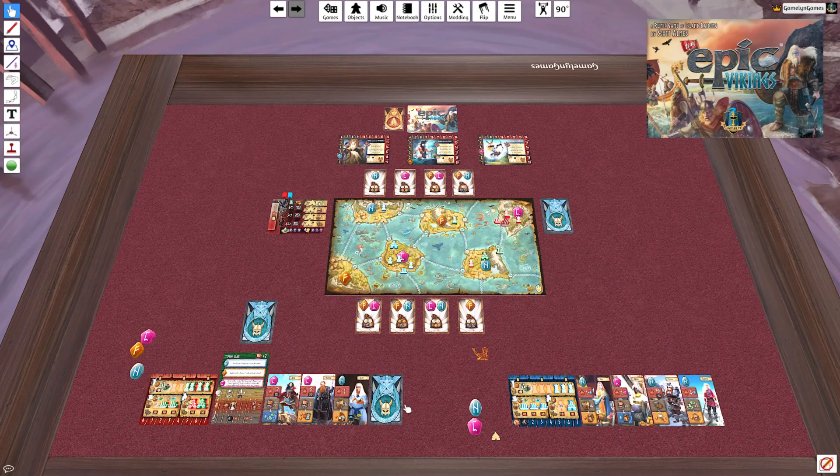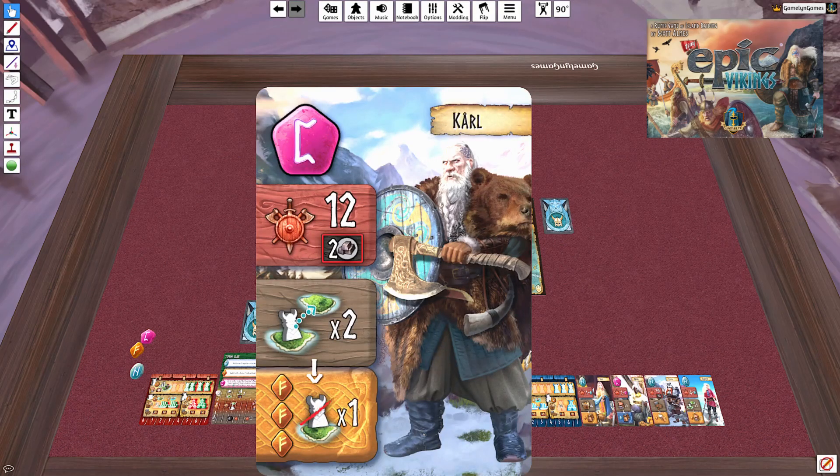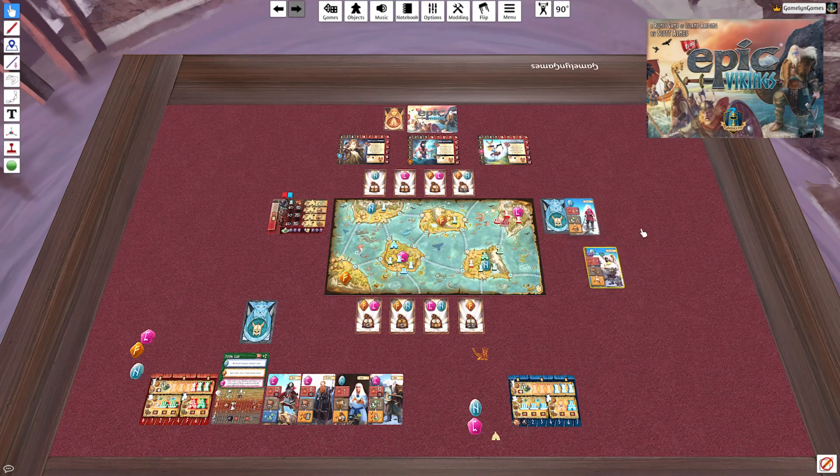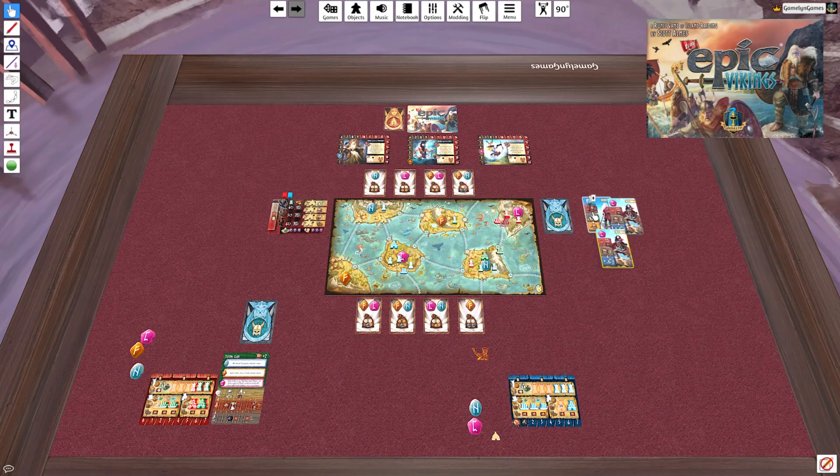Moving on to solo's final action. They've got deploy two settlers — if they had three F runes, they would destroy one of my settlers, but that's not a primary action so they'd refer to their clan mat. They don't qualify anyway. So they deploy two settlers across from their primary boat, sending them to the N island. They're really starting to develop a force there. That's it for round one, so we'll discard all cards and begin the draft for round two.